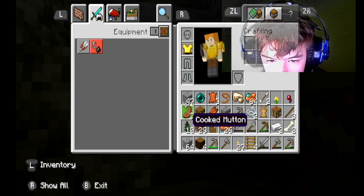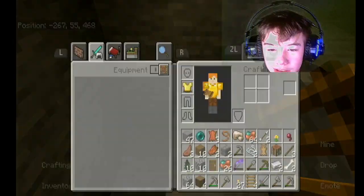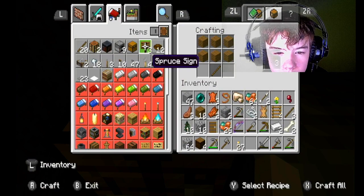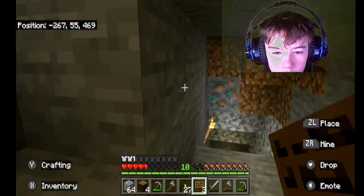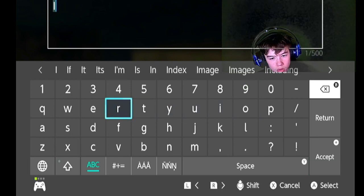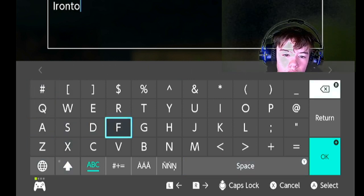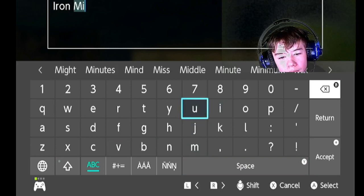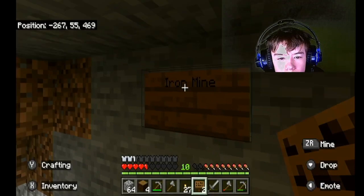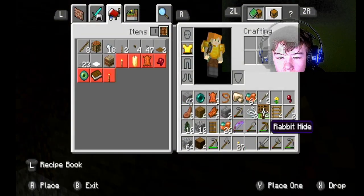I don't have enough for most of them. That's useless sometimes. I need an extra chest. I hate this. Iron. I'm totally not making separate mines. Like, I'm totally not placing the sign down. Why did I do that? I don't need rabbit hide, I don't think.